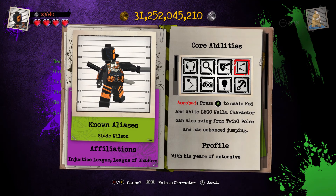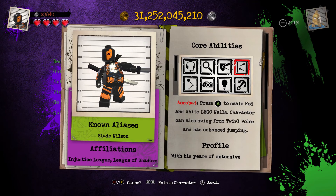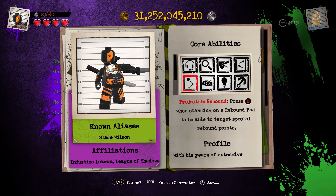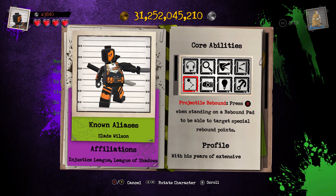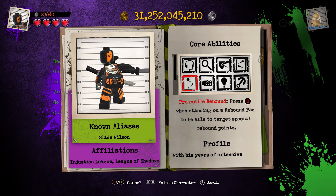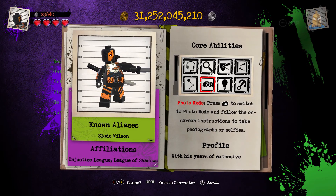Acrobat — press A to scale red and white LEGO walls. Character can also swing from poles and has enhanced jumping, just like Red Hood. Projector Rebound — press B when standing on a rebound pad to be able to target special rebound points.